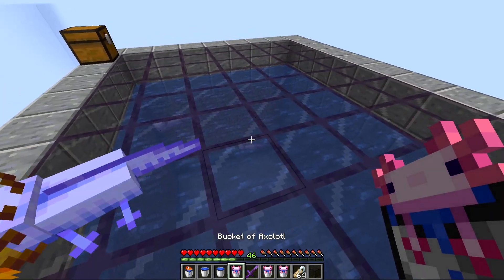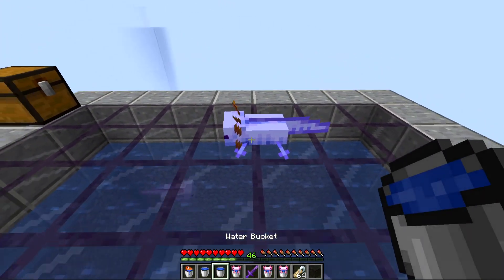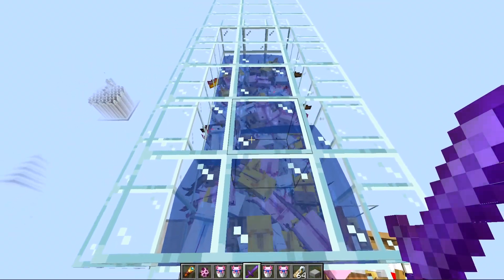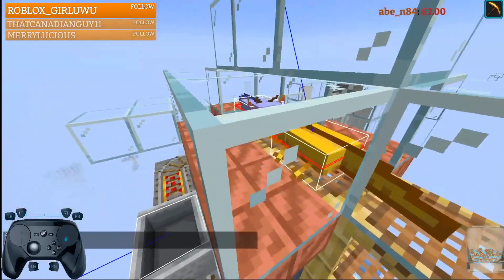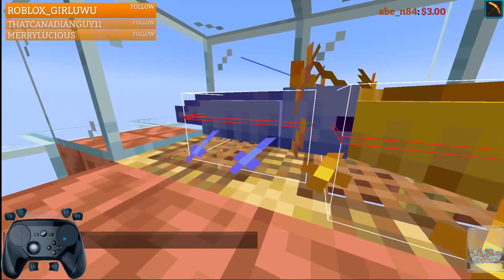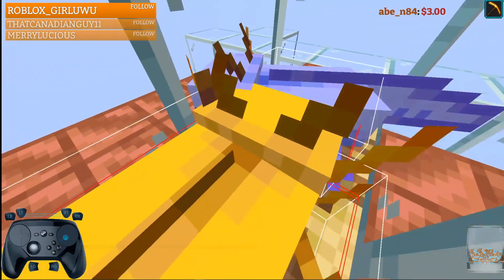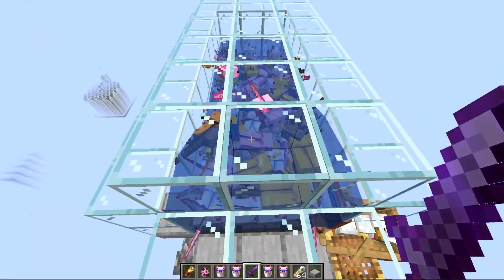You could probably charge a lot for one of these given what a huge flex it is. Just remember to store them in water otherwise they'll eventually die if they stay on land too long. During my stream while building this up we actually had a rare blue axolotl spawn — after the stream while testing the farm more, a second one spawned in. So the farm definitely works for getting these special ones.